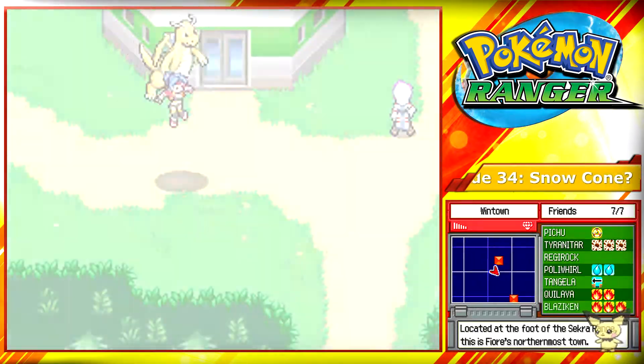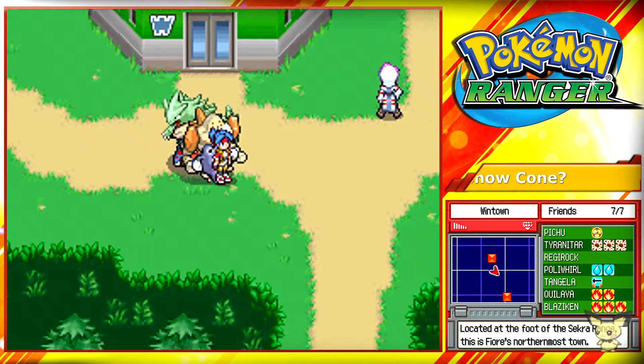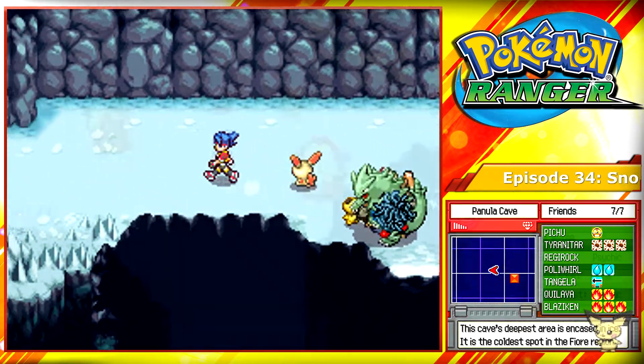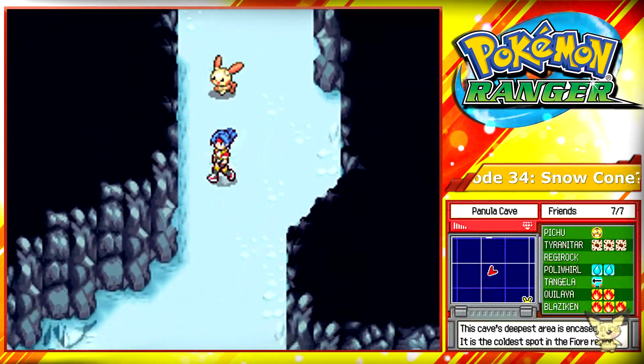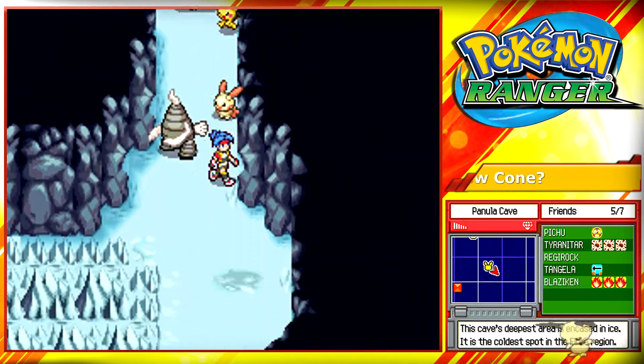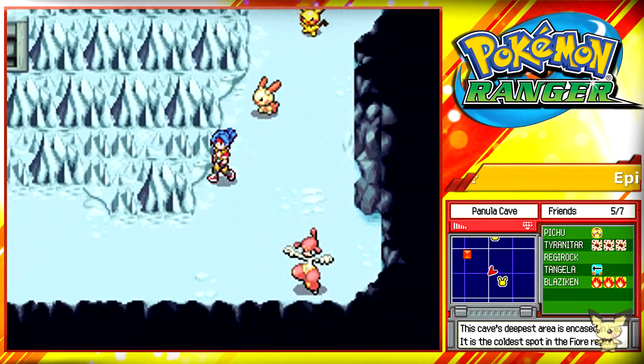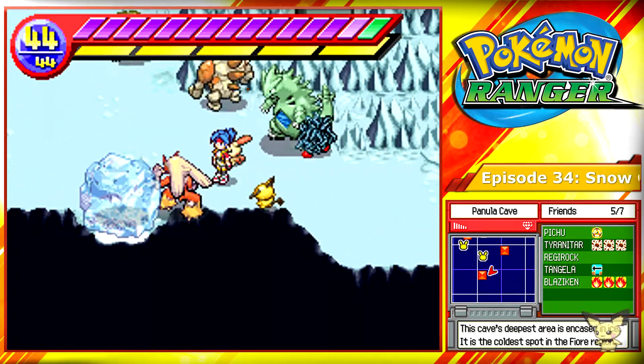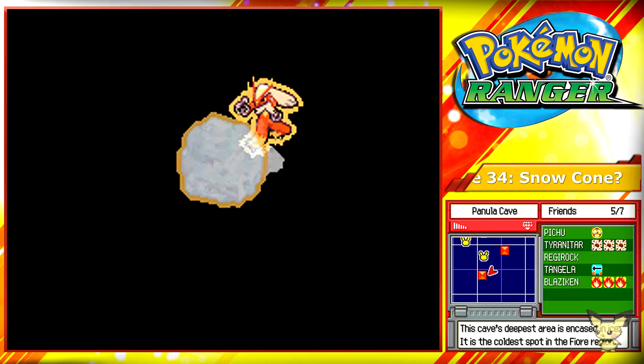Next you'll need a Pokémon with the level 3 burn field move, which is Blazing, as mentioned in the previous episode. Eastern road is very easy. If you have already burnt this section, it'd be better to go through the Crock Road tunnel, but if you haven't, just go back to the second range and go over here.